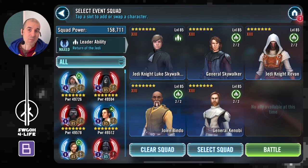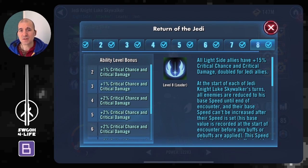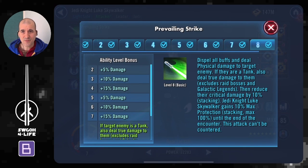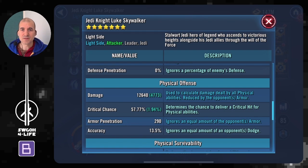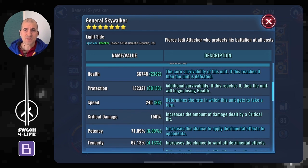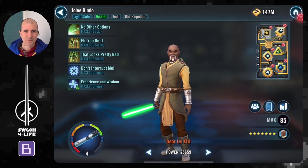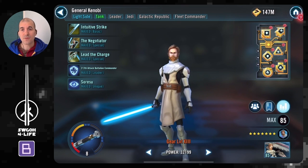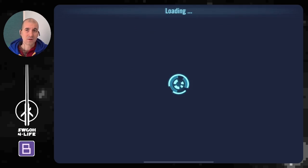One more feat to go — unsupportive. Winning without support characters is challenging because you don't have anyone to fracture or use tech to control these guys. I'm going with Jolee lead because his leadership reduces speed on everybody, his basic has a must-stun, dispel, and deals true damage — just what you want. Jolee is modded very slow with high offense for this battle. General Skywalker can reduce max health especially on Jolee in the end. Jedi Knight Revan does his marking, he's got Savior too. Jolee for revives and Kenobi for mass assist.